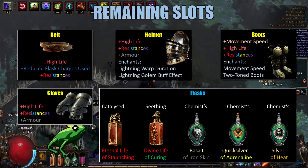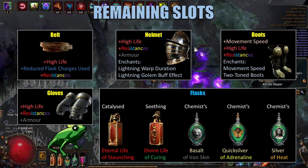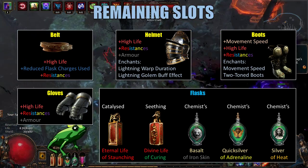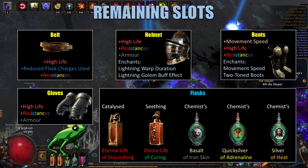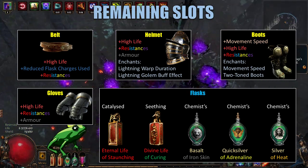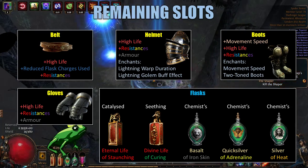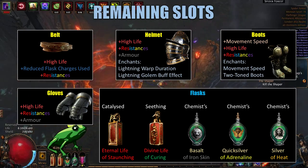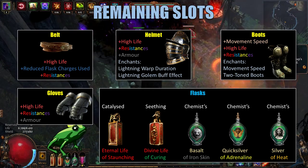Let's go over the flasks that I'm using. First of all, I'm using a Catalyzed Eternal Life Flask of Staunching. This is to remove any bleeds or corrupting blood lingering on us, as well as giving us a solution to heal all of our life over 2.6 seconds. Next, we're using a Seething Divine Life Flask of Curing. This removes poison and also heals us for about 2,500 of our life with the passive tree and Bloodgrip amulet.